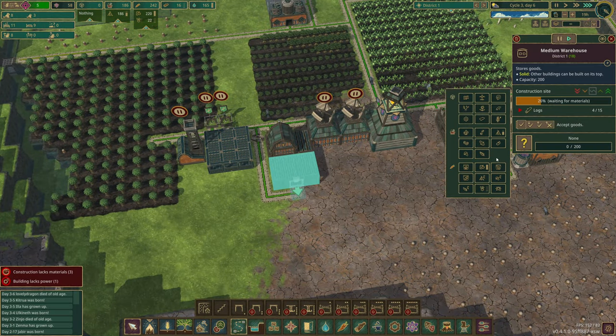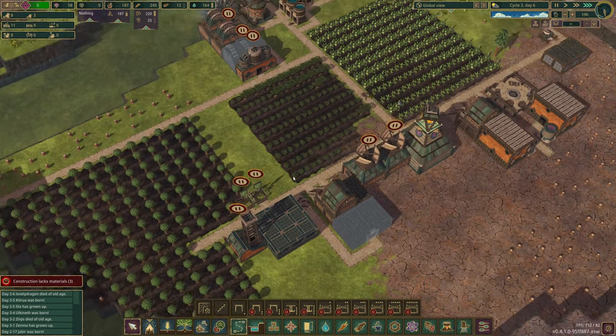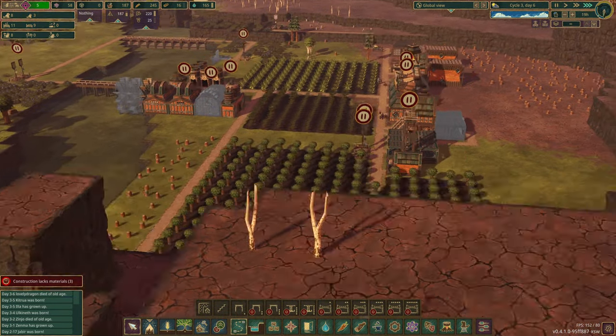This one is going to be the fermented storage. There we go — perfect. And that'll be our storage for cooking that as well, because that is going to be something we try and get to early. I think that's a really good idea.